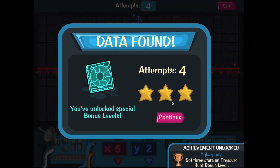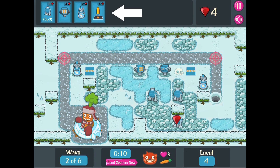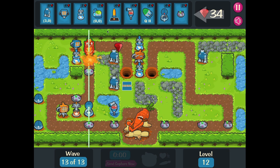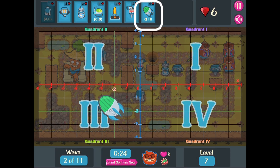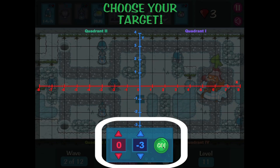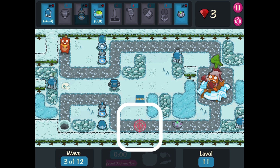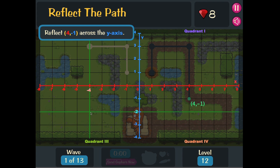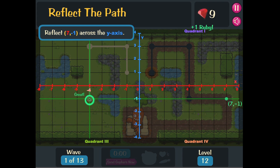As the levels progress, the number and variety of feeding options increases, requiring players to use the coordinate grid in different ways. For example, the melon strike must be dropped in a specific quadrant, and the corn silo requires coordinates to set the target. In later levels, the scale of the grid changes to include fractions, and players practice reflecting points across the X and Y axes.